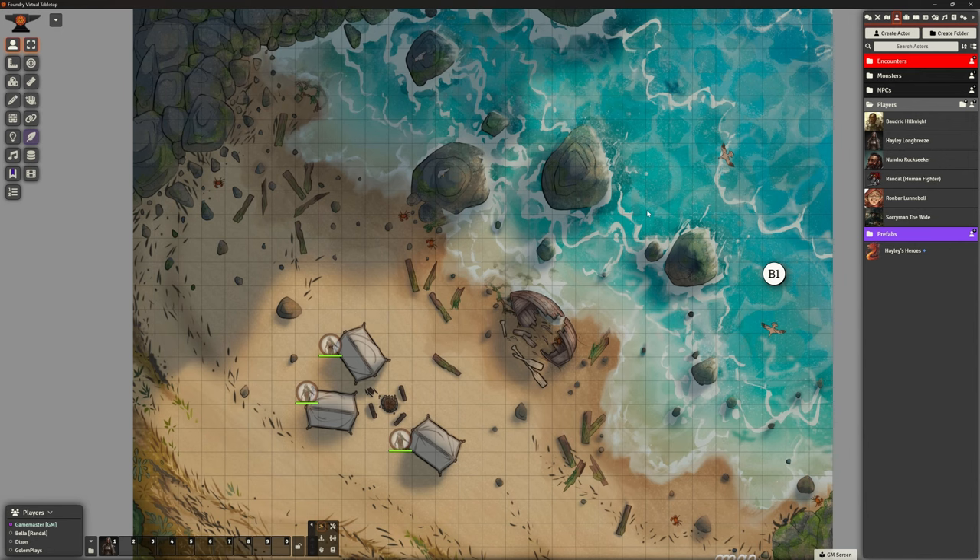For Golem Plays I am going to assign a character — Hayley. By default players have no access to these characters, so Bella's going to have the default of None, Dixon's going to have the default of None, but Golem Plays is going to have Ownership. Save that. That means Golem Plays, when they log in, can play Hayley. So we've set up our players and assigned one character.